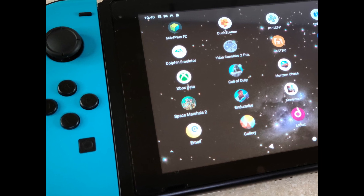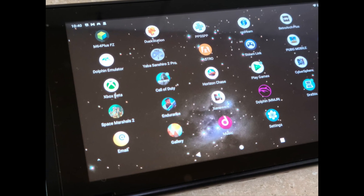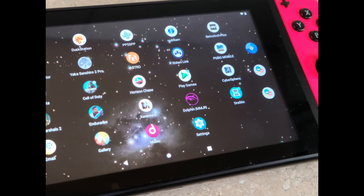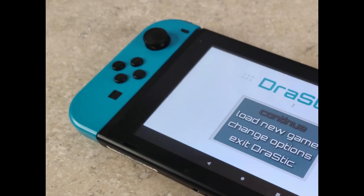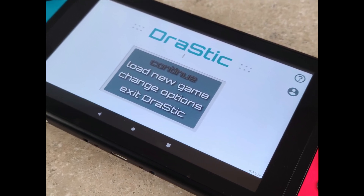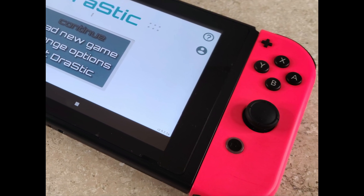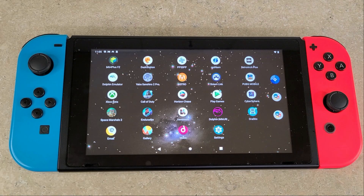There are a few ways you can play Nintendo DS on your Switch. Today we're looking at the best way to do that using Android 10 on the Nintendo Switch with the Drastic emulator — the standalone app you can download from the Play Store. It's about five dollars, but it's worth every penny for near-perfect DS emulation on just about every game you throw at it. Today we're testing 28 games on the Drastic emulator to see how they run.